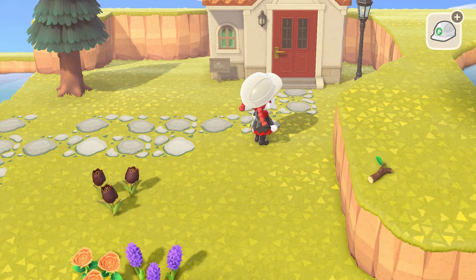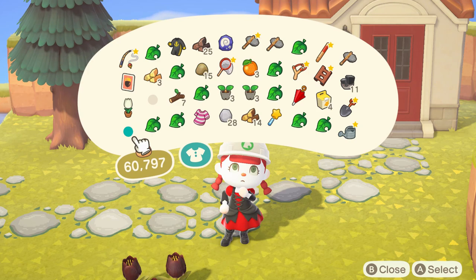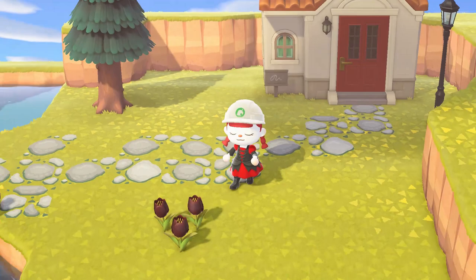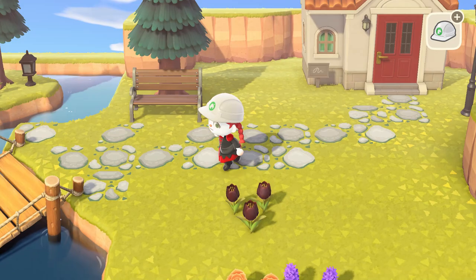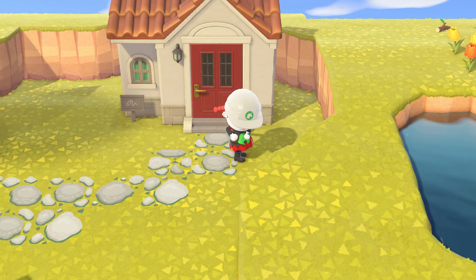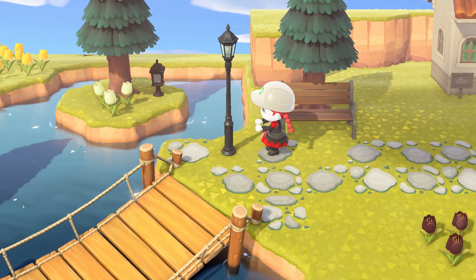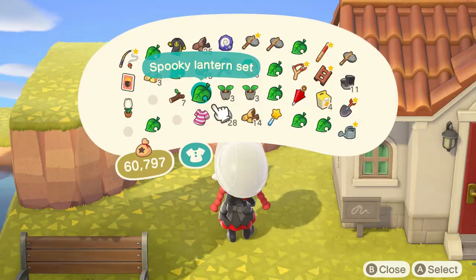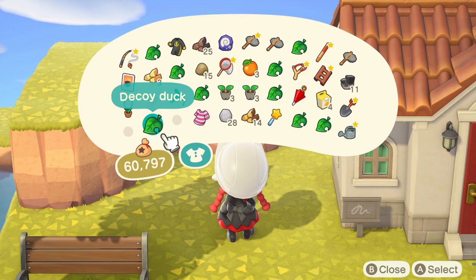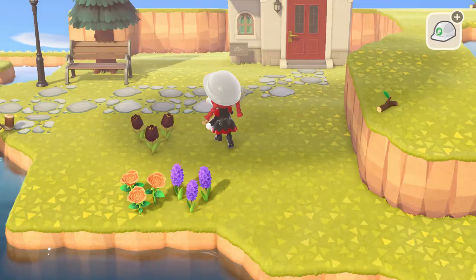I want to give Poppy a modern, natural look but also more city-esque — like a small town feel. I'm going to put a garden bench out here, customized. Oh yeah, that looks cute under the tree! Maybe the light would look better over here. I could get more than one. I also want to put a little tea area over here, but I don't have everything I need yet. I'll go get some more stuff. It looks really cute so far though!